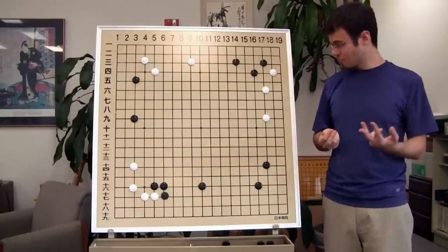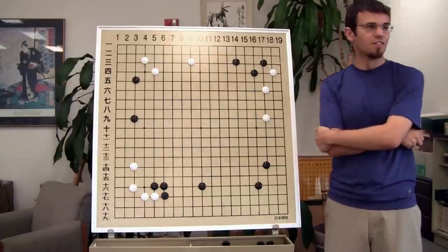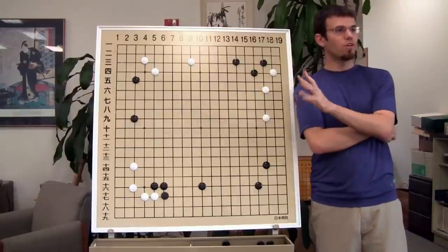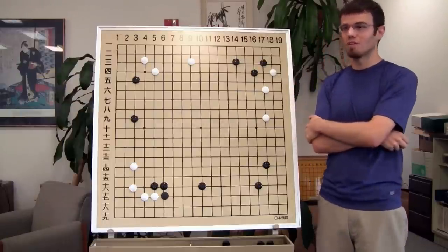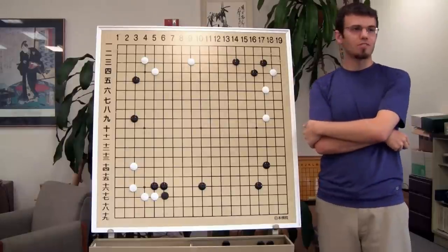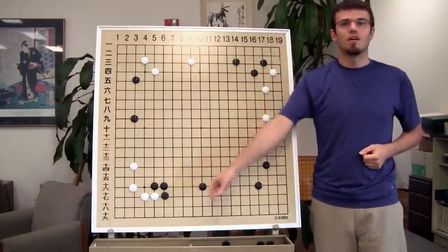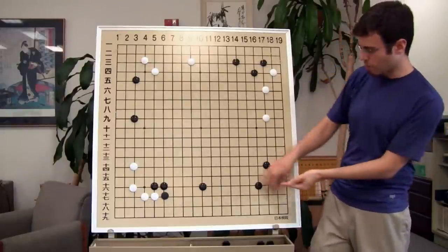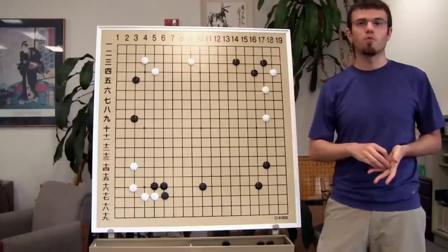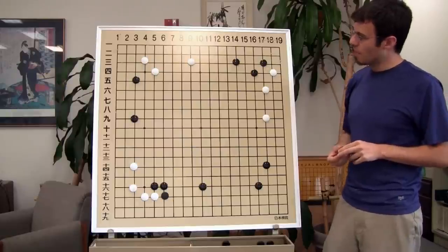Number three: big extensions. Here's the thing about this game we just started playing — all the josekis we played for those fighting over corner enclosures and approach moves basically ruined all of our big extensions, or played a big extension as part of the joseki. Usually when we're talking about big extensions, we mean five-space extensions. There aren't any of those left.